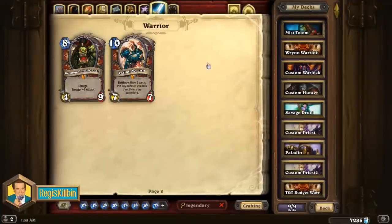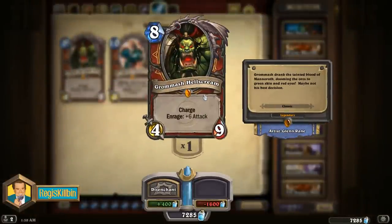The ninth best legendary to craft is another class legendary: the Warrior's Gromash Hellscream. This eight mana 4/9 has a very powerful effect — it comes with Charge, and anytime it's taken damage it gets a six attack bonus, making it a 10/8 in general, attacking for 10 burst damage straight out of your hand as long as you can cause it any damage. It's often used with a Cruel Taskmaster to make it a 12/8 that hits the enemy for lethal. It's also a strong value minion, and it really gives Warriors that finishing touch they need to win long games, showing up in a wide variety of Warrior decks as the centerpiece finisher for Control Warriors.